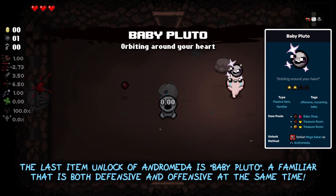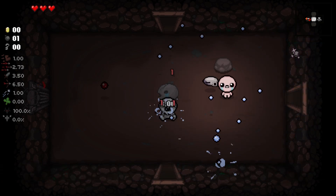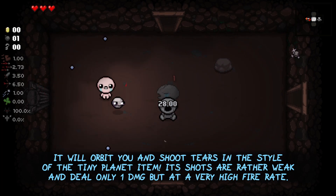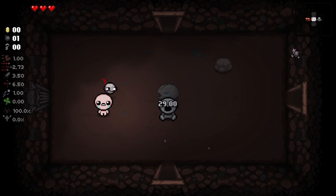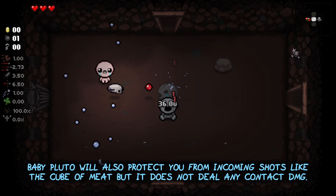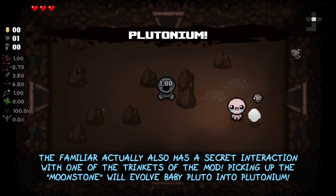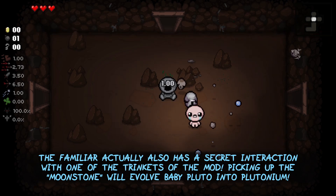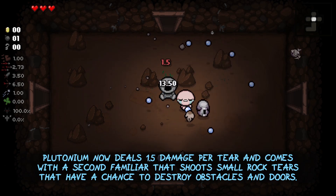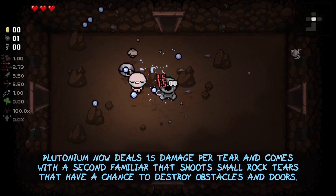The last item unlock of the Andromeda character is Baby Pluto, a familiar that is both defensive and offensive at the same time. It will orbit around you and shoot tears in the style of the Tiny Planet item. Its shots are rather weak and deal only 1 damage but at a very high fire rate. Baby Pluto will also protect you from incoming shots like the Cube of Meat, but it does not deal any contact damage. The familiar also has a secret interaction with one of the trinkets of the mod — picking up the Moonstone will evolve Baby Pluto into Plutonium. Plutonium now deals 1.5 damage per tear and comes with a second familiar that shoots small rock tears that have a chance to destroy obstacles and doors.